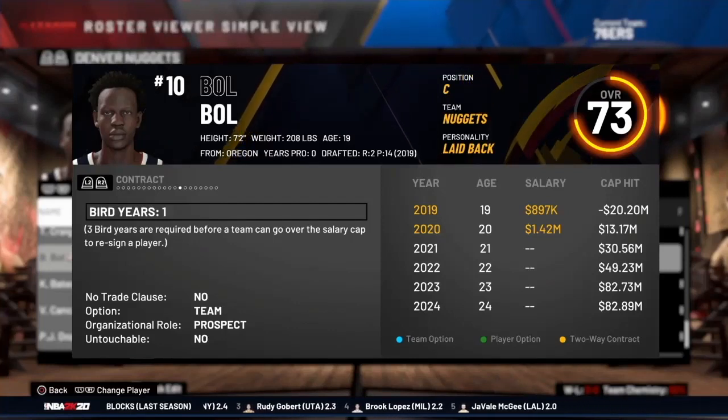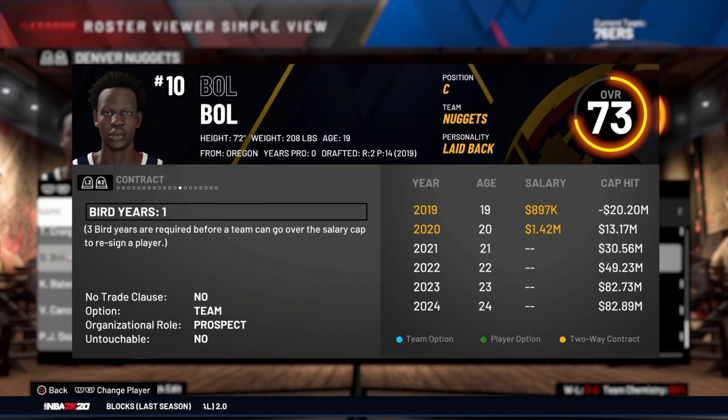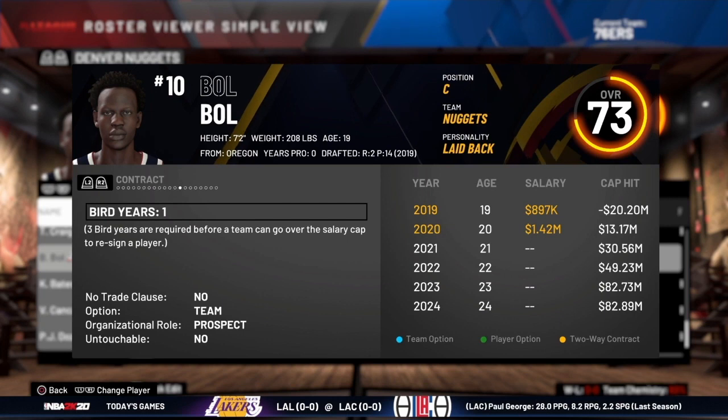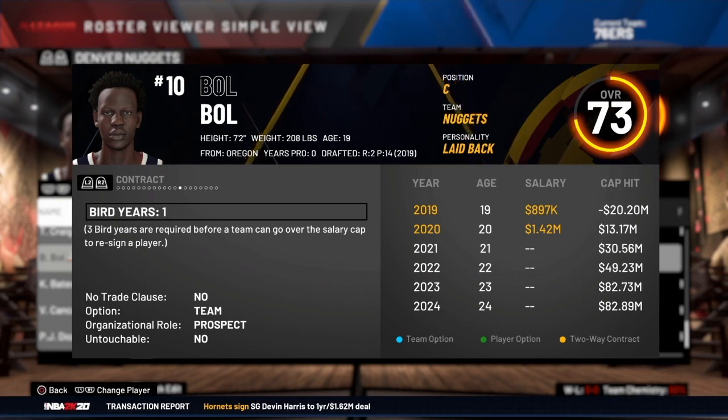Hey NBA 2K MyLeague fans, I'm back with another video. Today we're going to talk about two-way contracts — how they work, how you assign players to them, and how to send players up and down to the G League. I'm Coach 2K. If you want to learn how to play MyLeague, subscribe and click the bell. Also check out my MyLeague expansion series — link in the corner and description.